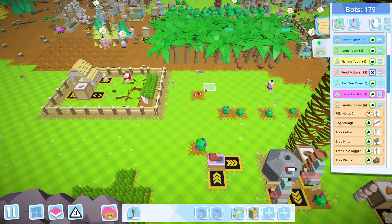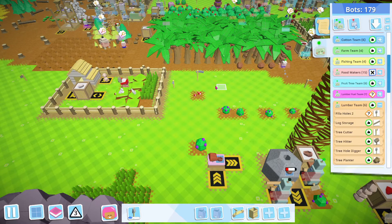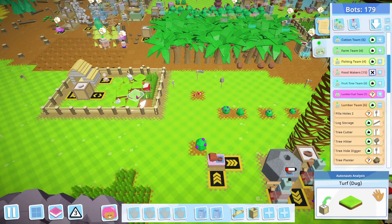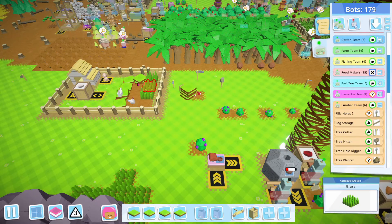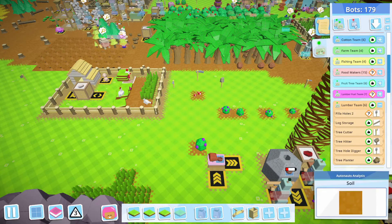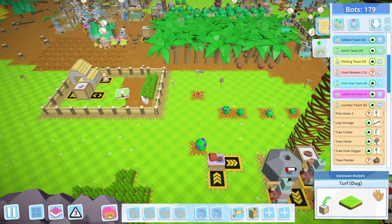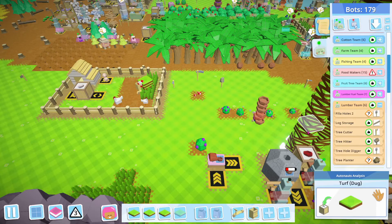We'll just grab this turf up and then it'll be fine - we have the sky high turf. Let's move the turf, they don't seem to mind it but I don't want it laying there. I don't know if it eventually just disintegrates. Okay, so they should be fine.